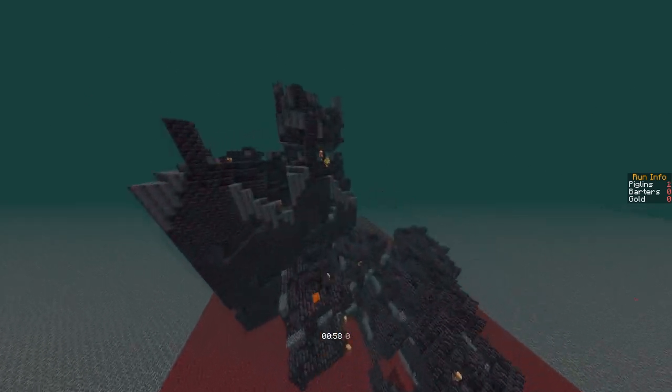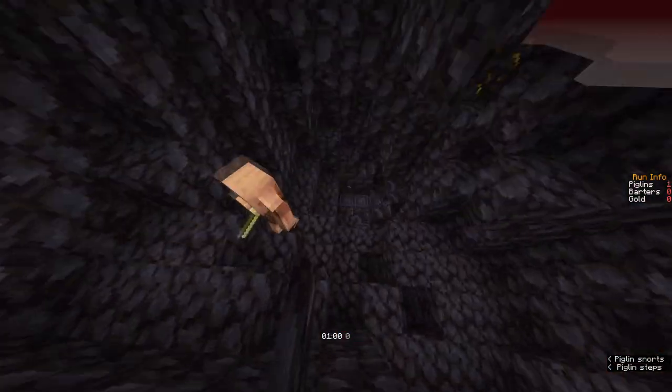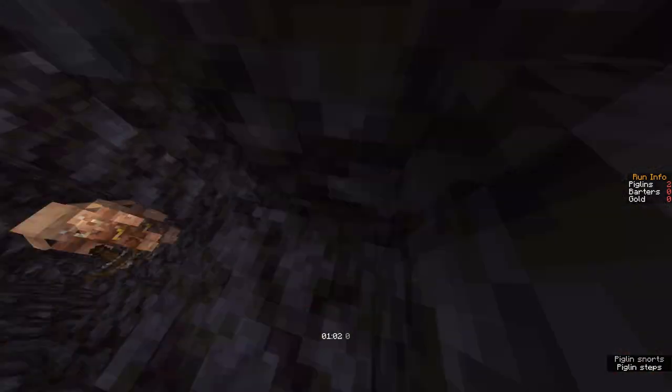All right, this is housing. All of the gold we're going to get is at the bottom right of the bastion, under these blocks here.